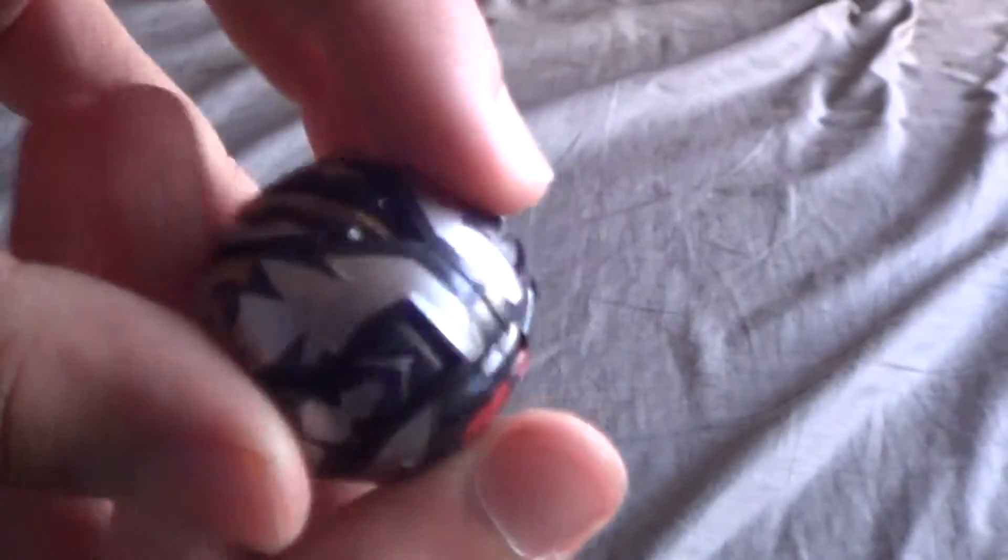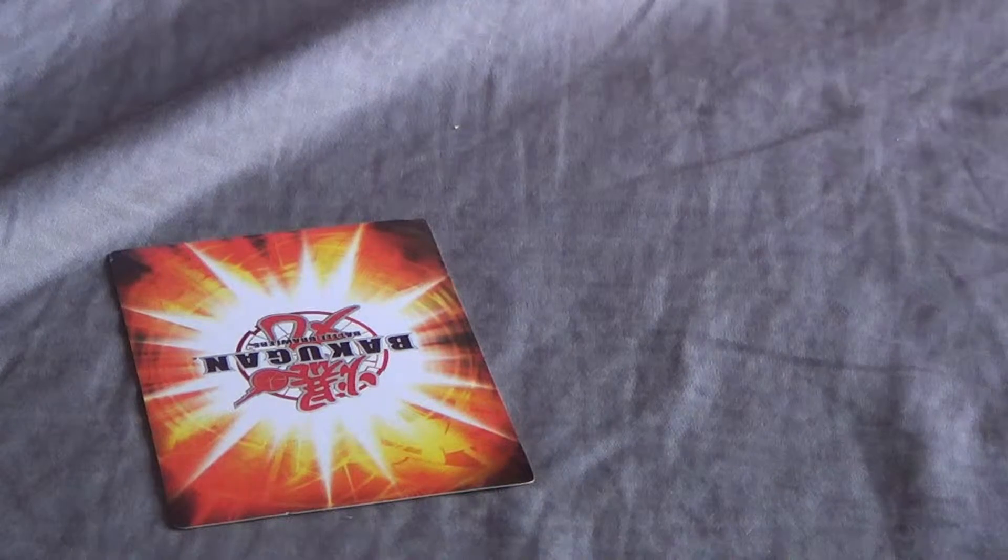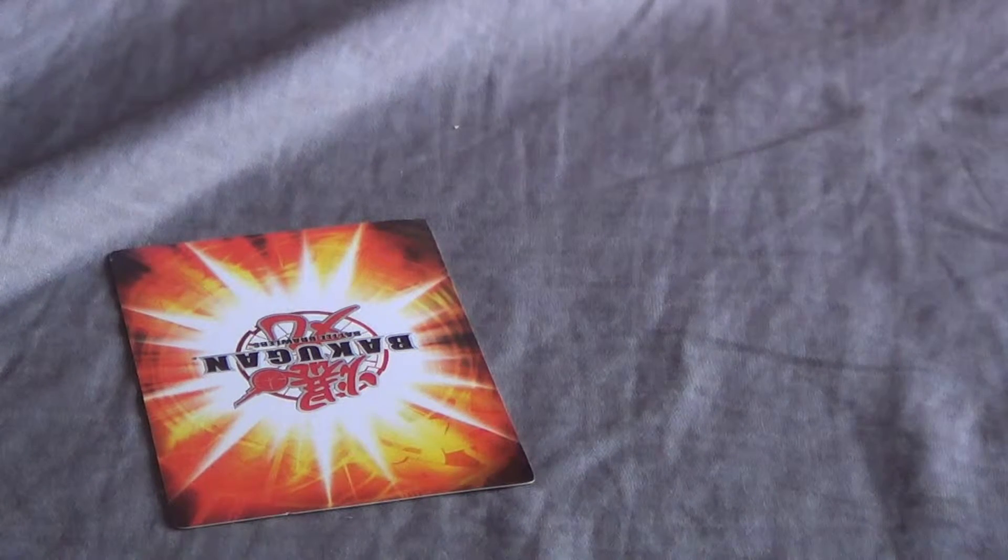I'll start with Darkus Warcry. Trying to open him. He has a nice design — I like it a lot. Let's go ahead and open him up. There he is. He actually looks cooler than I thought. He doesn't have feet you can see, well he has feet I'm sure, but can't see them. Those are manual parts right there — I don't know how high up those go, a little higher than I thought.